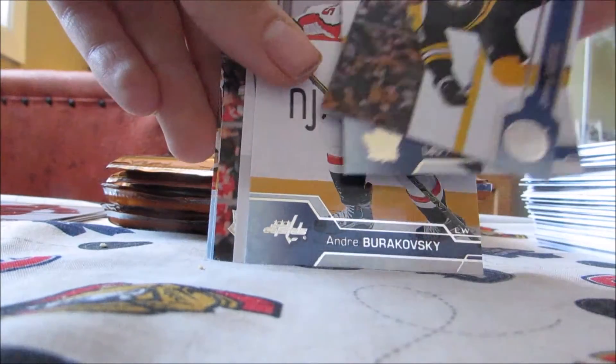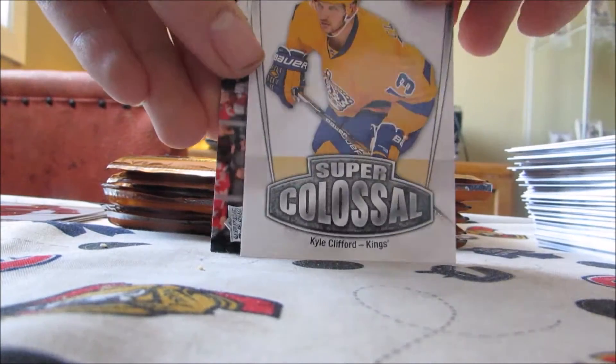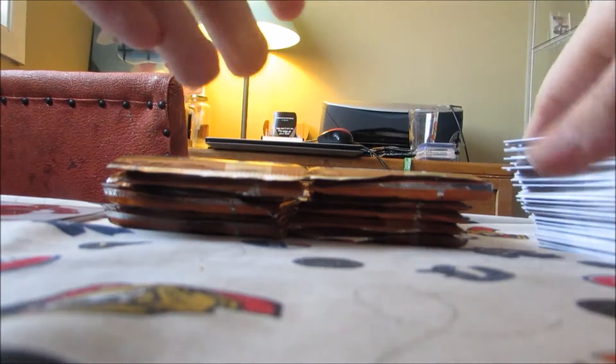We have Connor Burakovsky and a Super Colossal of Kyle Clifford, and Kyle Clifford base right behind it — that's kind of fun. I don't know if we've got the Cam Atkinson base at all yet; I haven't seen it.